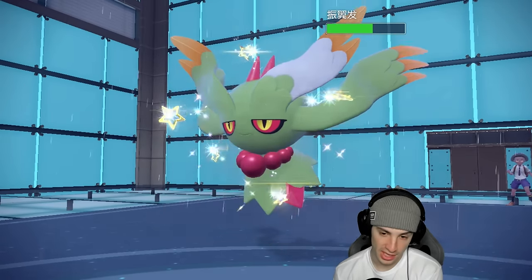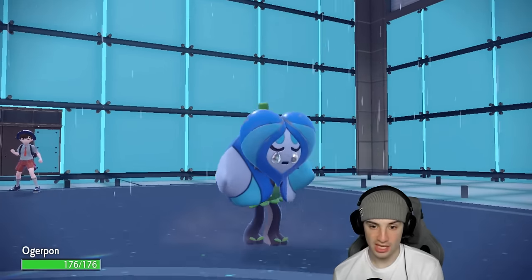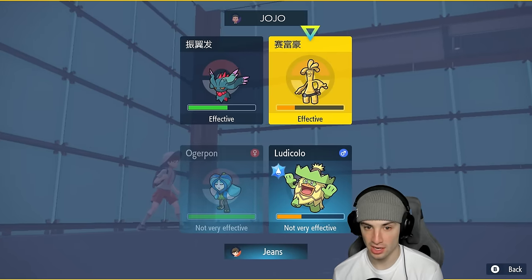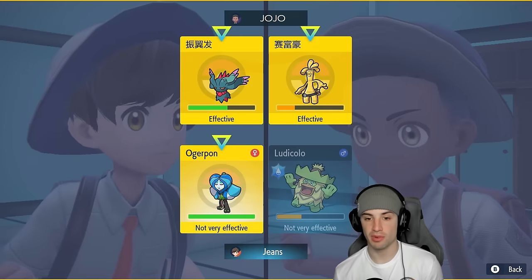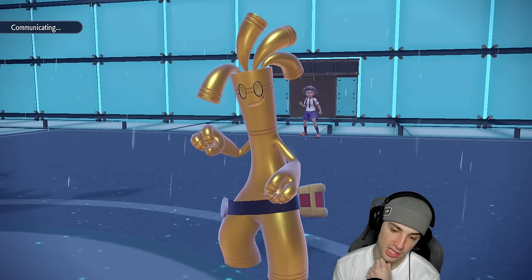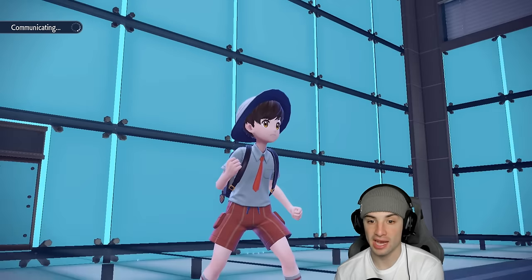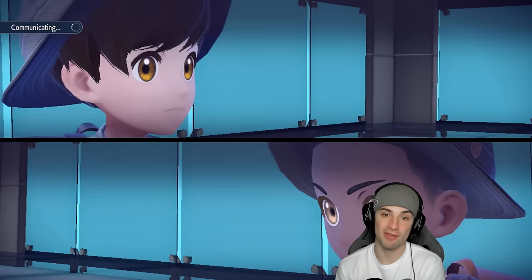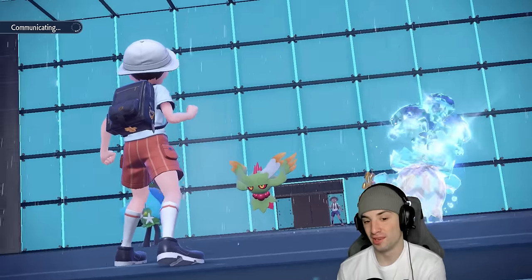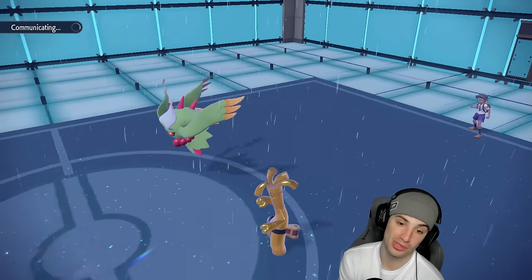They have no priority and we'll just see how this plays out. We still have Iron Treads in the back with Booster Energy — great Pokemon for both of their remaining mons. Iron Treads has the Ground move for Calyrex and the Steel move for Flutter Mane. Everything is working out perfectly in match one so far. They still have their Tera though. Looks like Calyrex protects, Flutter Mane doesn't protect, and we just KO Flutter Mane. Flutter Mane couldn't survive two hits without Tera — bye bye!